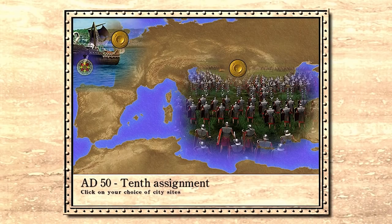Welcome back to Caesar 3. We are here on the 10th assignment, going into Londinium — a peaceful province. This is going to be the rags to riches challenge: the wealth gap city of only tents and luxury palaces. I'm not sure if it's possible, but we're gonna give it a shot. Let's go ahead and get this started.